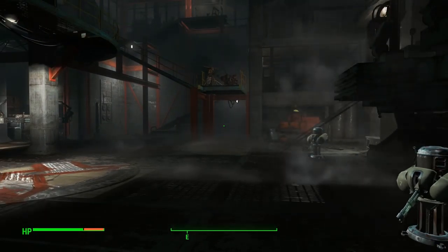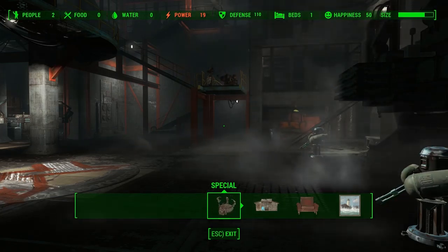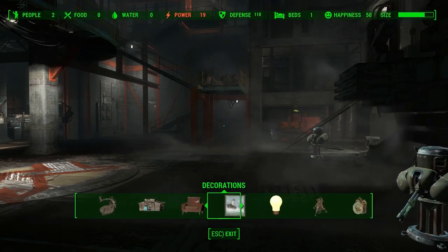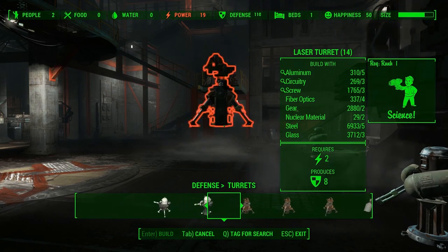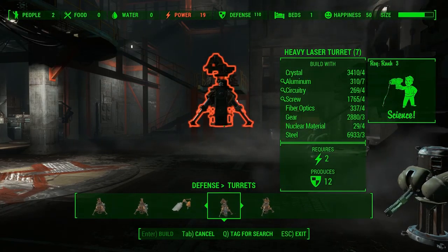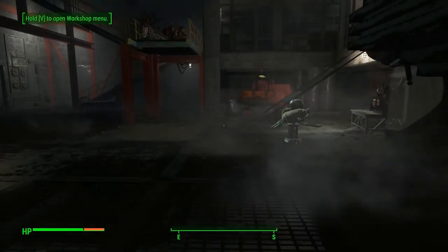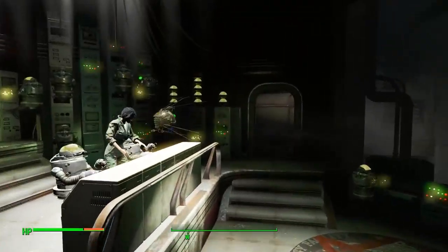Let's do a quick experiment here, I'm just curious. Power's down. 19 - that's a weird number. I'm just wondering if I was to want to make defenses: 46 machine gun turrets, 14 laser turrets, 7 heavy laser turrets. We definitely need some more stuff. 15 missile turrets. That's not gonna be enough to really build up the Mercer Safehouse the way I'd like to do it.